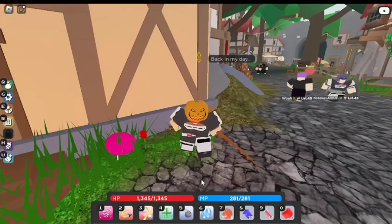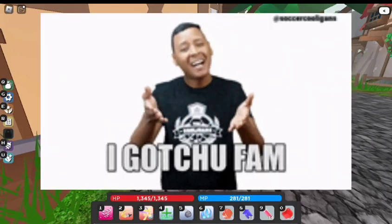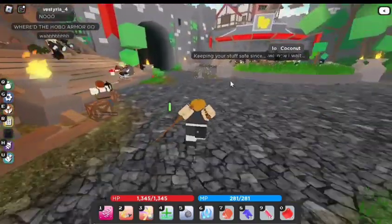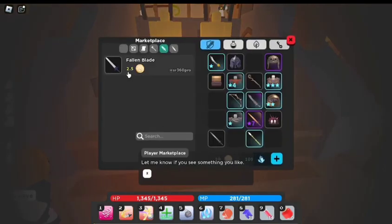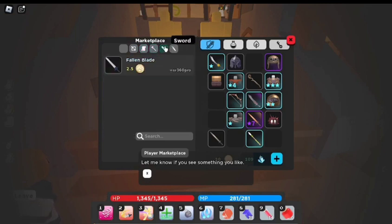So you want to get rare items relatively easy in Vestaria — well this is the main way to get it. What you're gonna want to do is go over here, open this place up, go to marketplace, and then you'll be able to wander around through here and you'll find stuff like the slime staff and the fallen blade.